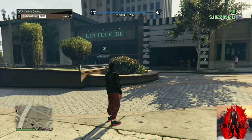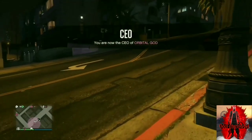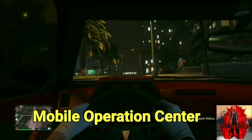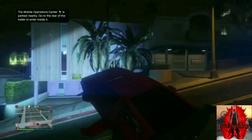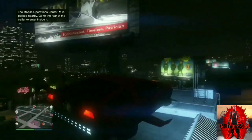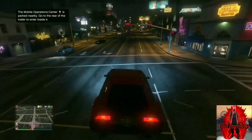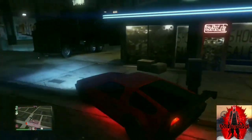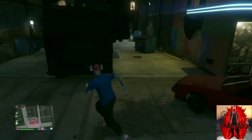As the second player, make sure you do everything correctly as the first player of the job does. All you need is an MOC — if you do not own an MOC, just tell your friend to start up a CEO and request an MOC. MOC stands for Mobile Operations Center.